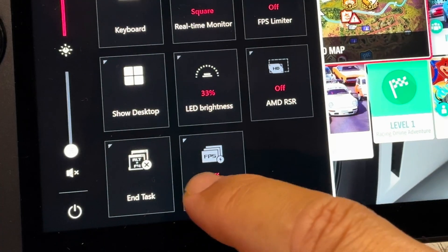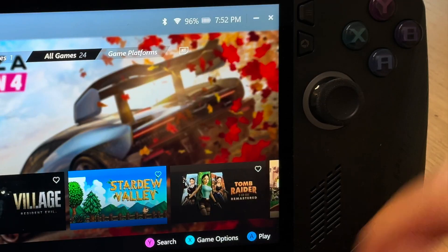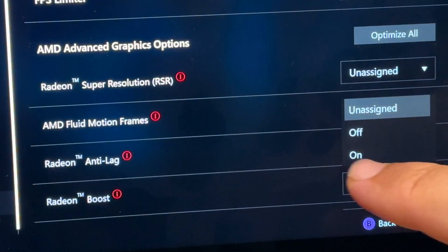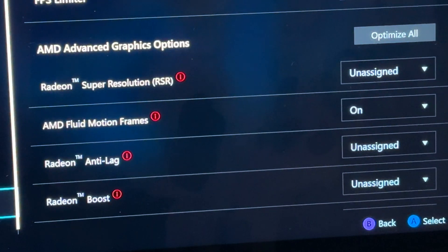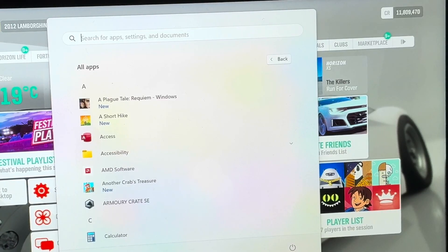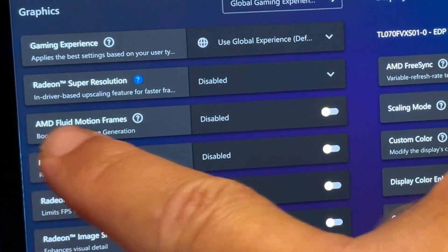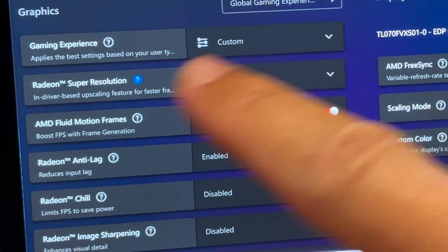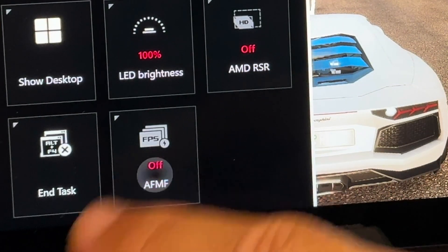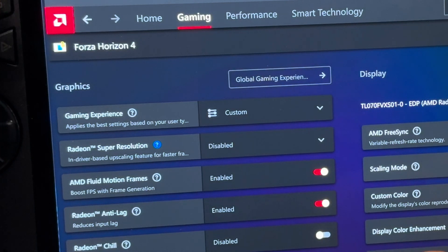I've opened up Command Center to turn AFMF on and it doesn't seem to be working. Let's press X to open game options, then set game profile, and try adding AFMF there — but still nothing, the button doesn't seem to be working. Let's head into the AMD software app, go into gaming, and enable AFMF from there first by toggling it on. Back in the game and Command Center, we can now toggle AFMF on and off directly in-game, which is super convenient. But remember, first we do need to enable it in the AMD app.